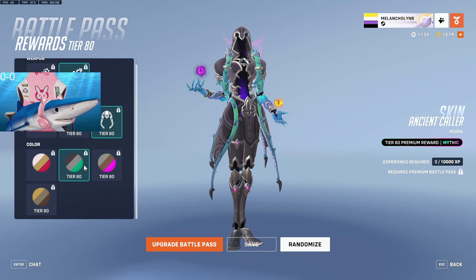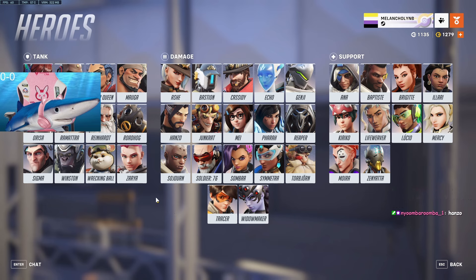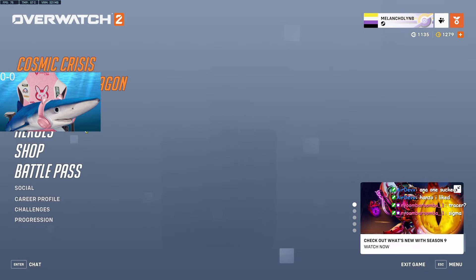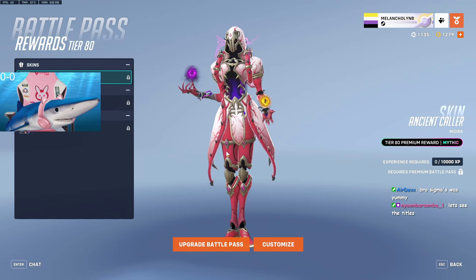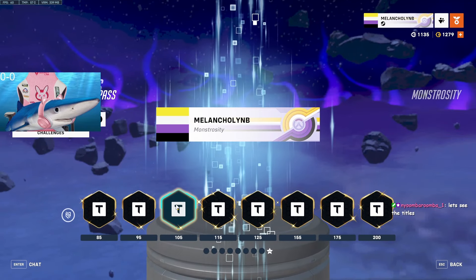Oh, this looks a lot better with this mask in comparison to the other one. This is a good mythic — much better than the Orisa one. I also feel like Hanzo and Ana got mythics. The last tank to get one was Orisa from last season. I give it like an 8.5 in comparison to other mythics — it's good.